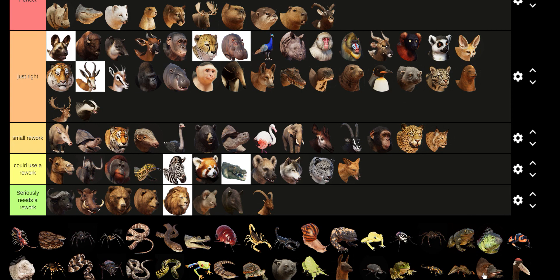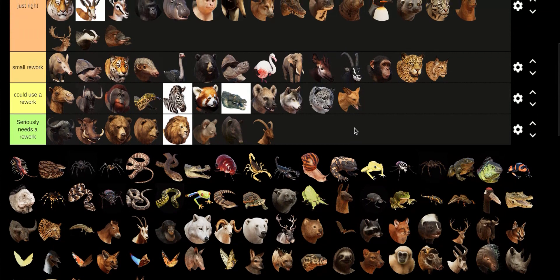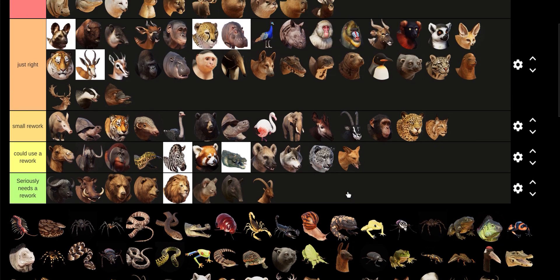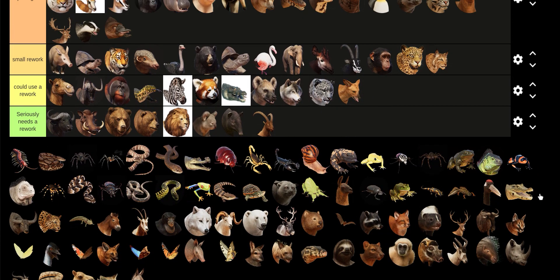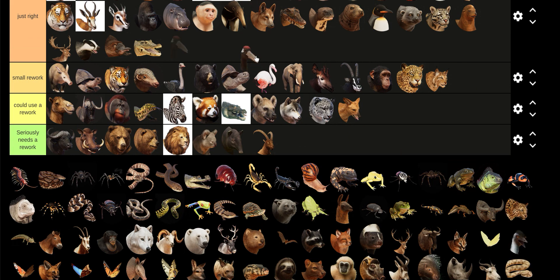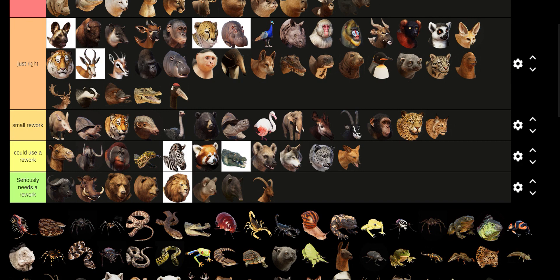Platypus is good — maybe it should have like one meter deep diving. Spectacled Caiman is Just Right. Red-crowned Crane is Just Right. Wild Water Buffalo is pretty much a perfect animal.